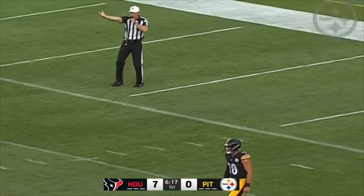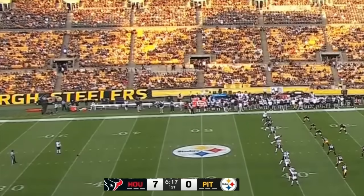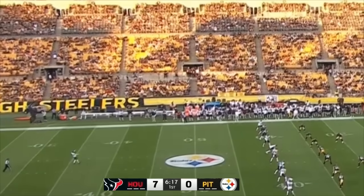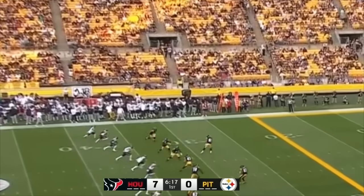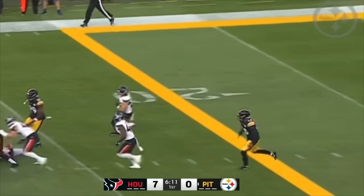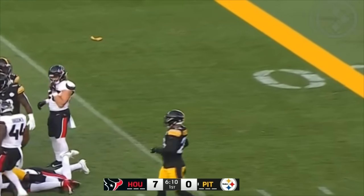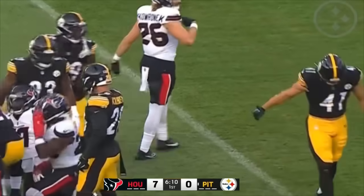Dynamic kickoff number two. Kai Fairbairn will kick it off. J.R. Plumlee is one of the guys back, Jonathan Ward the other. Danny Smith watching this. Can't do anything until it goes into the landing zone, and it's Plumlee who has it across the 20. Trying to make a move — he's an athletic runner. A flag flies on the return. He gets close to the 27-yard line, but we'll see what this flag is.